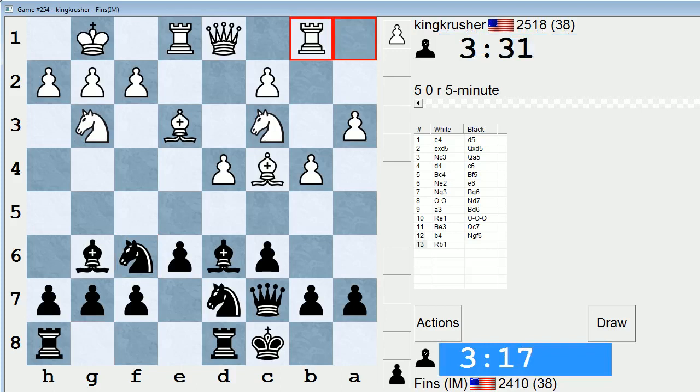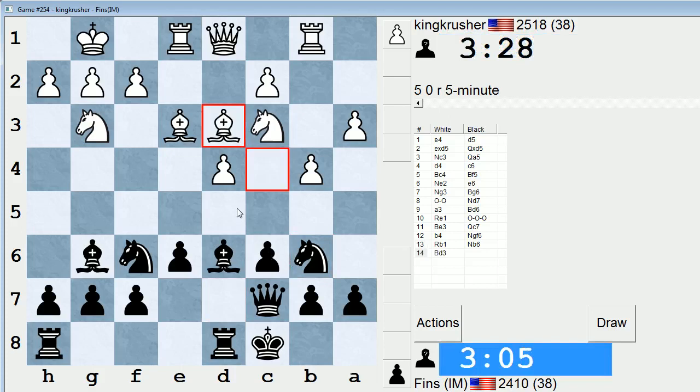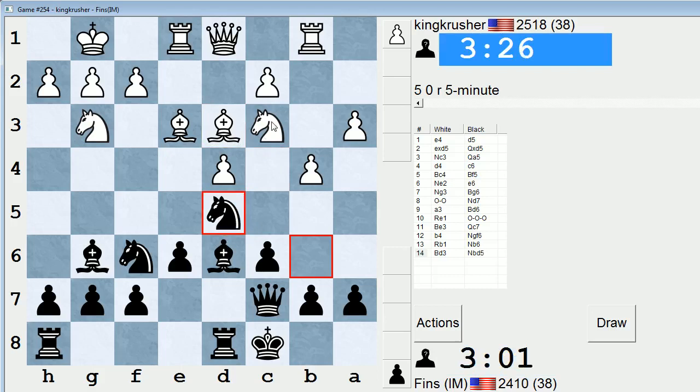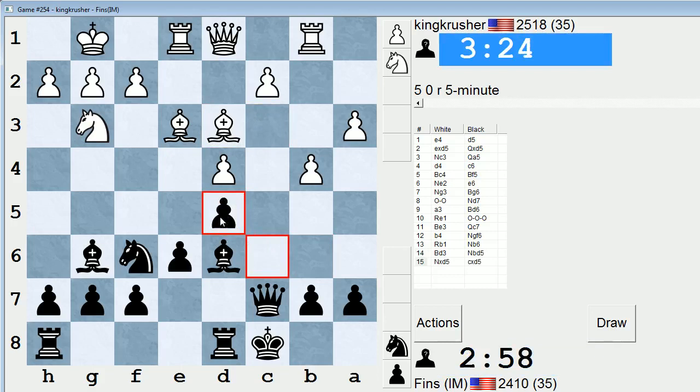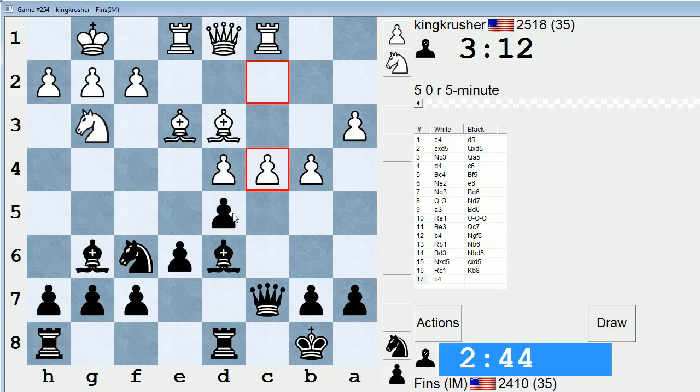He backs it up with his Rook. Knight d5 could be useful, but Knight b6 too — let's go Knight b6 to attack this Bishop, and then next move I'll play Knight bd5. Now Knight bd5, attacking this Knight and also attacking the Bishop. If he takes, I'm thinking he'd take with the c-pawn. This looks weird to open my c-file, but hopefully I can quickly play King b8 and try to close down the position. I'm probably not going to play for a direct attack on this side of the board. Clearly he's going for c4 next move — I need to get off this file.